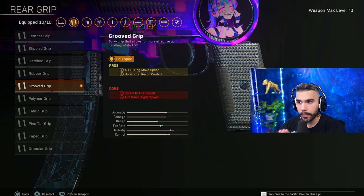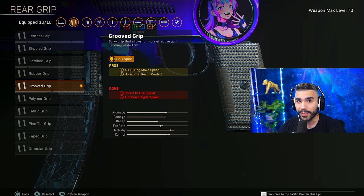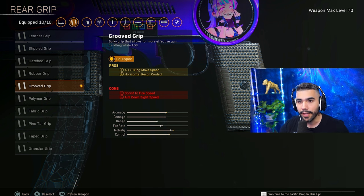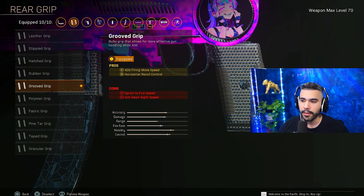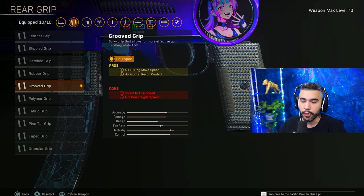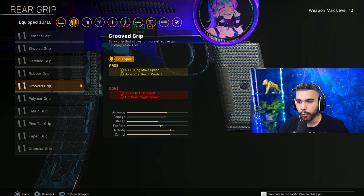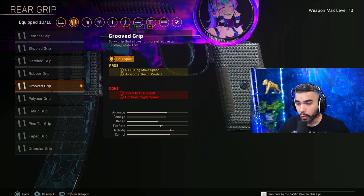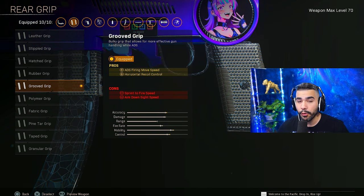For the rear grip, we're going to be rocking Grooved Grip. Pair this with Steady and you have a lot of ADS firing movement speed. So basically while you're shooting and ADSed in, you're going to be strafing at a good pace — very nice for some crazy strafe kills. You do lose a little sprint to fire and ADS speed, but overall this gives a good boost to horizontal recoil control, which is a huge plus because controlling horizontal recoil can be difficult.